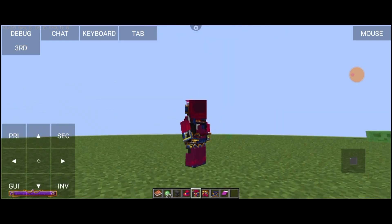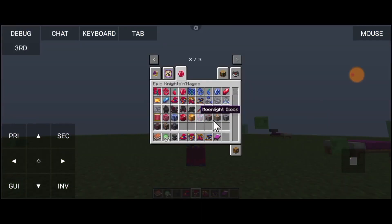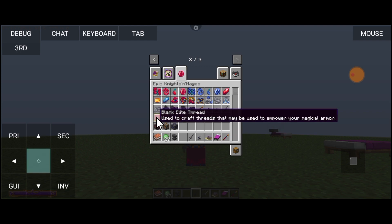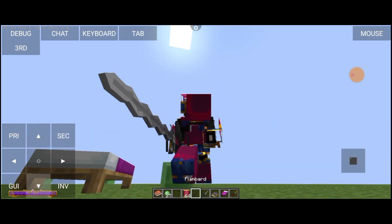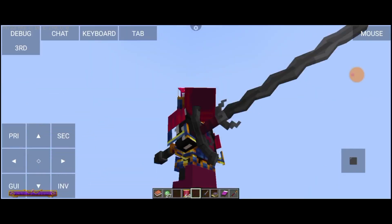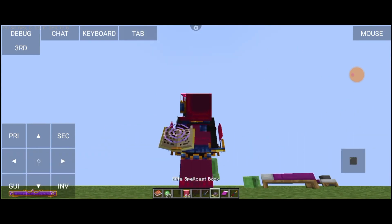Kita coba dulu, kita pasang dulu weapon ini. Skin-nya rusak, teman-teman! Sayang banget, lihat, skin-nya rusak. Di sini ada enchanter elite, kita ambil dan buang yang tidak dipakai. Di sini juga ada enchanter, spell caster, noble sword, dan juga ada plumbard. Ada blank elite — kita klik kiri. Bisa menggunakan magic armor katanya. Ada noble sword, kita klik kanan, tapi tidak ada reaksi.